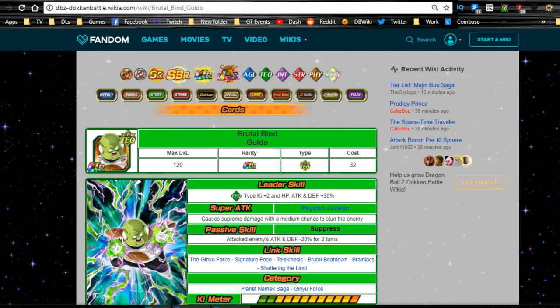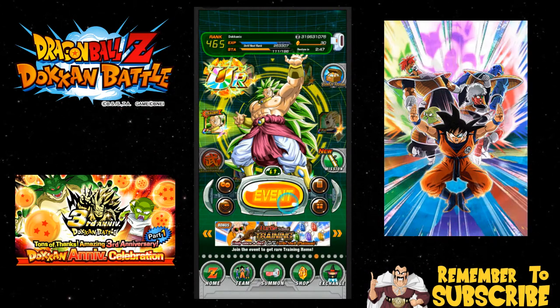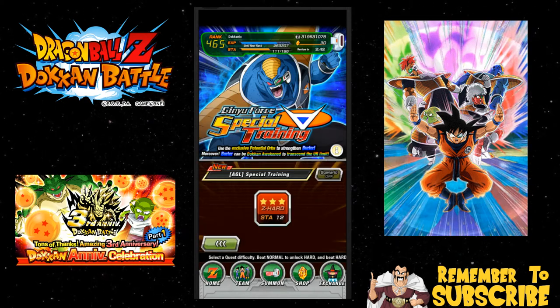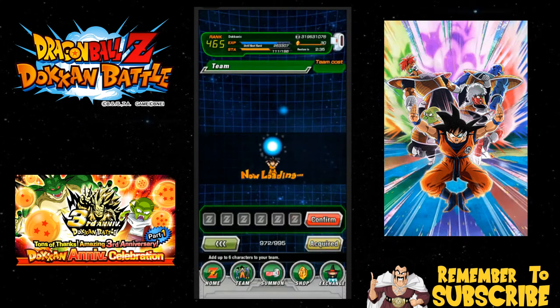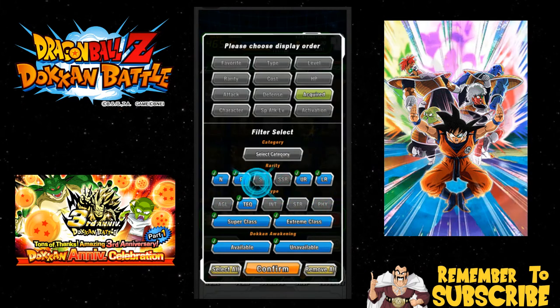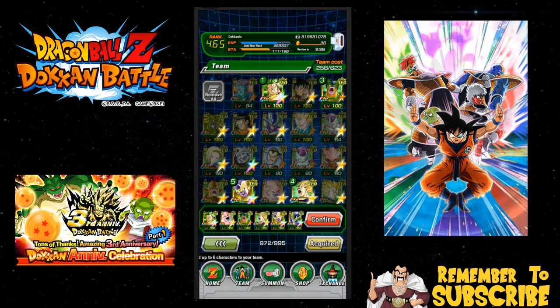We are going to go back over to my actual game and we are going to jump into the event real quick. Over here we have the Ginyu - I am just going to do it one time with you guys. It's pretty self-explanatory. We are going to bring my team with my Super Saiyan 3 Goku because I am hyped about that. We have to get extremes out of there.